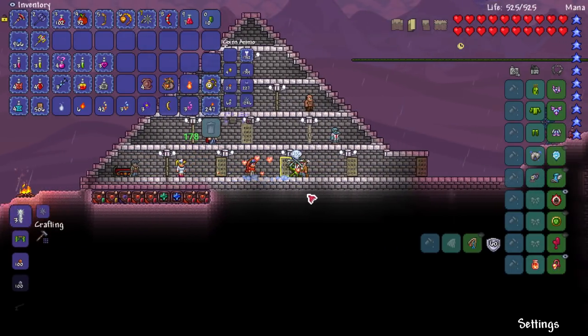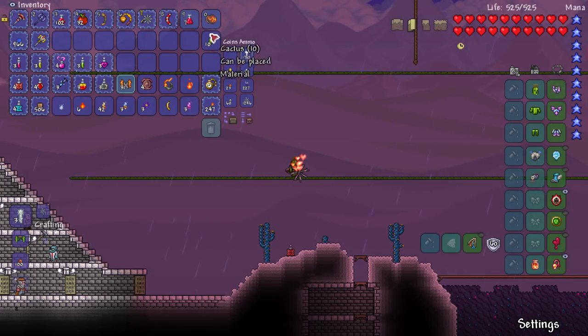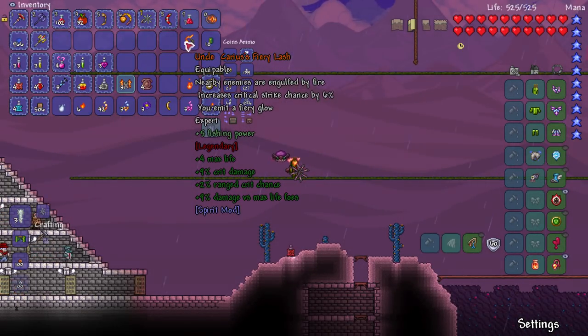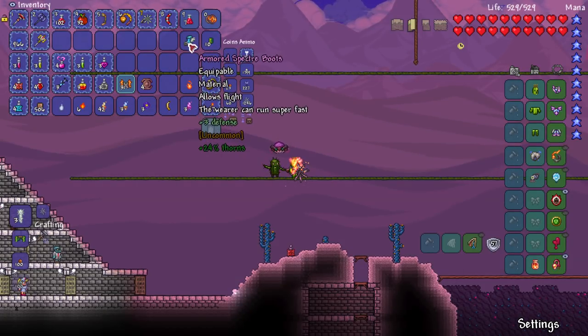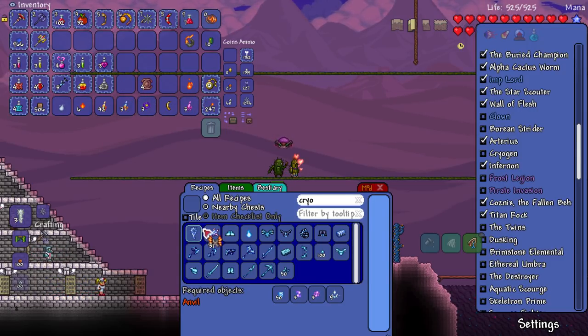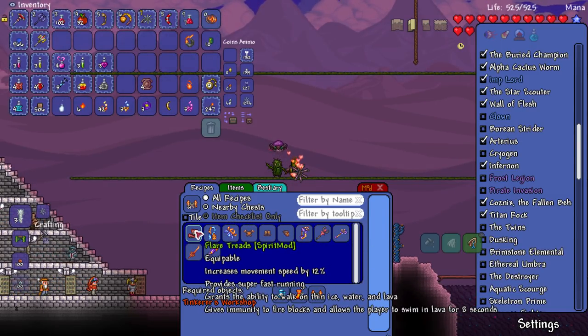We did it! Let me heal up. Let's open this up - we got a treasure bag. We got a new yo-yo called the Eye of Inferno: hits foes, combusts with successful hits increasing the power of the debuff, and also shoots out a spiky ball that inflicts broken armor. This is called Uncle Karius's Fiery Lash - equippable, nearby enemies are engulfed by fire, increases critical strike chance by six percent. It's a natural accessory - I kind of wasn't expecting it to be an accessory, I thought it'd be more like a pet.